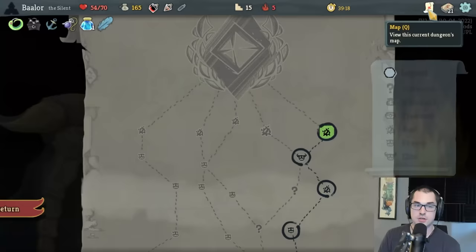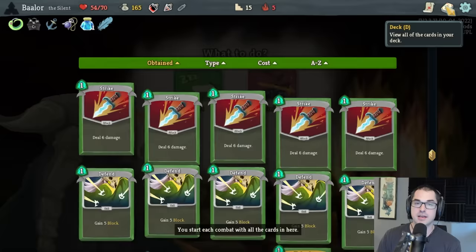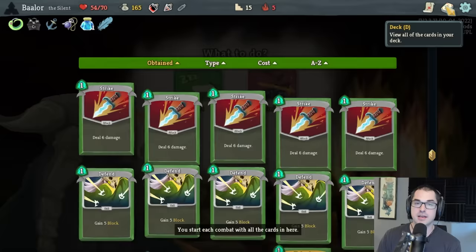There's always a rest site before the boss. I highly recommend making it a practice to upgrade before your boss fight whenever possible — it might be tempting to rest for extra health, but you heal for free after defeating the boss. Accumulating upgrades will definitely help you get a victory. I'm going to upgrade Accuracy, making our shivs do more damage — a full 10 damage each, or 15 with Vulnerable from Trip.